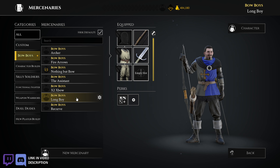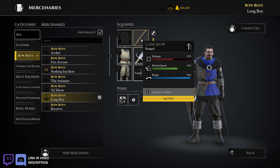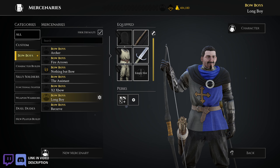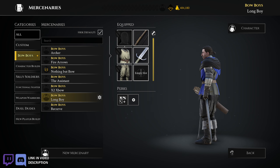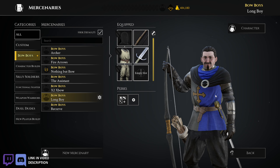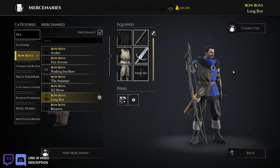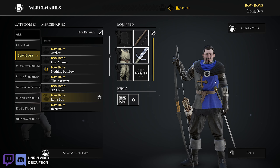Longbow Long Boy — he's just got the longbow and the longsword. No armor, but I'm trying to make him look like he has armor on. The reason is that as an archer, if you see somebody running around with no armor, that's your target. So if I make him look like he might have armor from a distance, that dissuades enemy archers from taking shots at me.